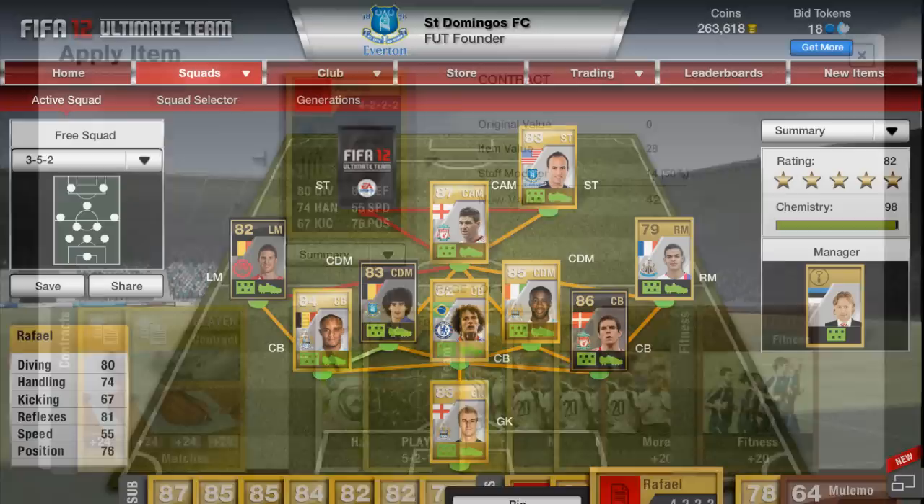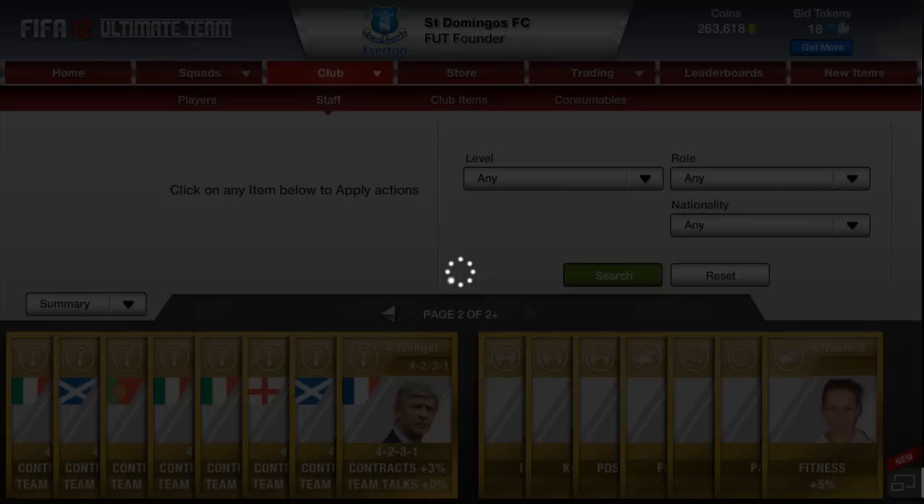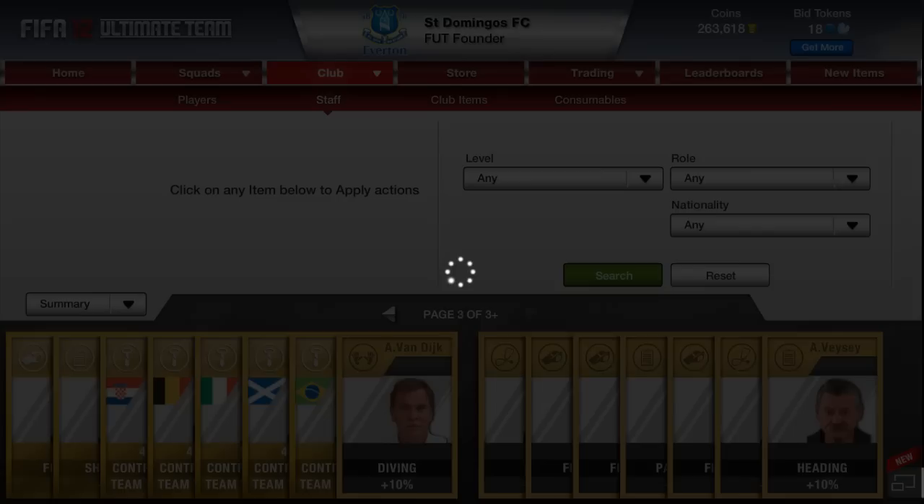So let's go to my club and see how this is possible. If we go to the staff section, you'll see that I have a lot of managers and each of them gives a plus 3% bonus to my contracts, with silver giving 2% and bronze giving 1%. The only thing to bear in mind is that you can't get past 50%, so once you do hit 50% don't go buying any more managers because you will just be wasting your money.